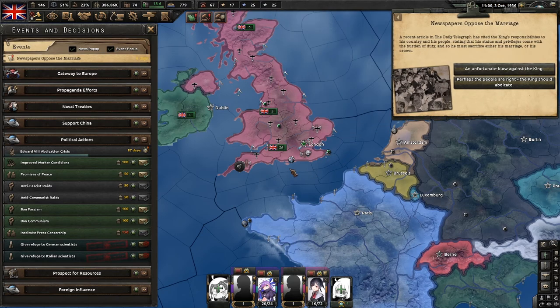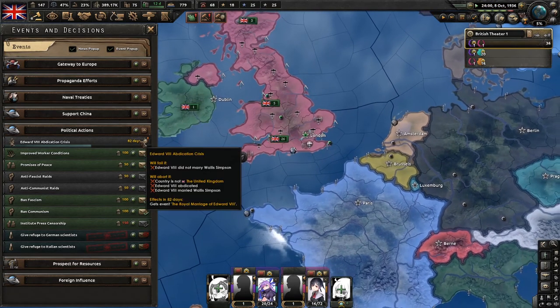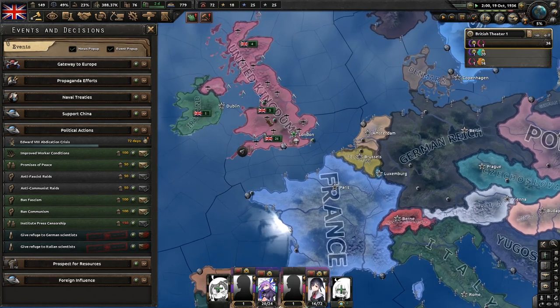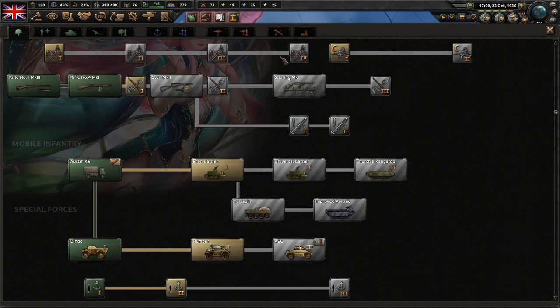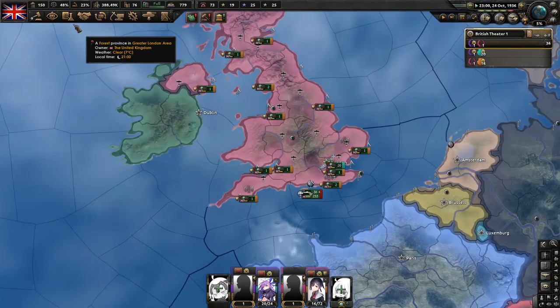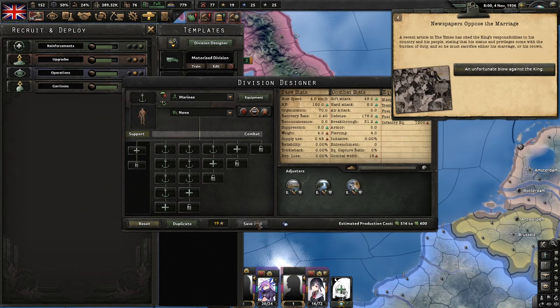We'll wait till the last day for the marriage event and choose the newspaper one since it expires in one day. The reason I'm holding these events is the less time I experience the negative effects — like the stability drops — the better. Now we just wait for the colonies to secede, which will remove the rest of our political power. We'll grab the fighter research instead. Single-option events I'll just leave to activate on their own — for two-option events I'd need to check the code to know which option is prioritized if left unanswered.